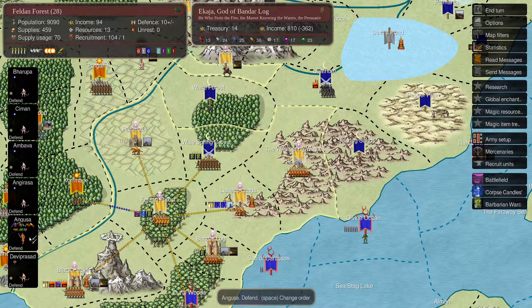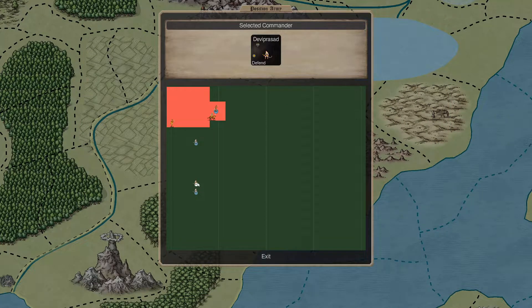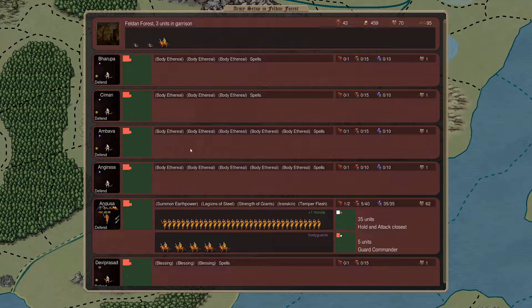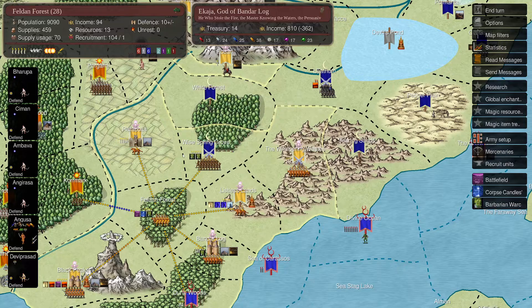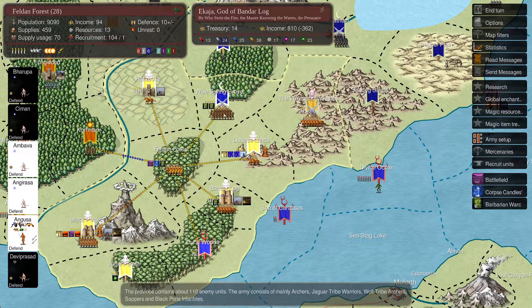We're only going to have Devi Prasad maybe. He was there - blessing three times. Angirasa and Ambava - Body is there on all these units, that's all we're going to do. So if I take Ambava - yeah, these three. Do we go down to Dual Woods? No, I think I go here instead. And then in Bandar Log.